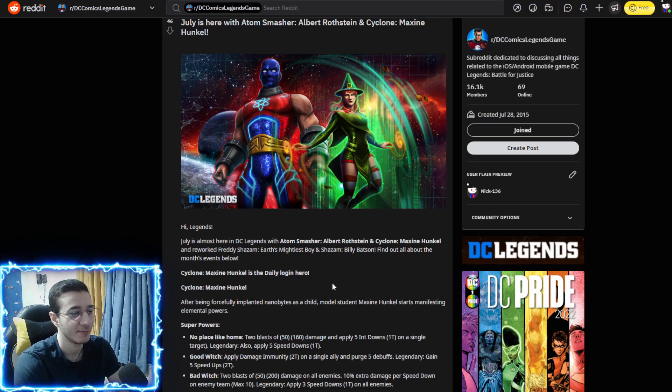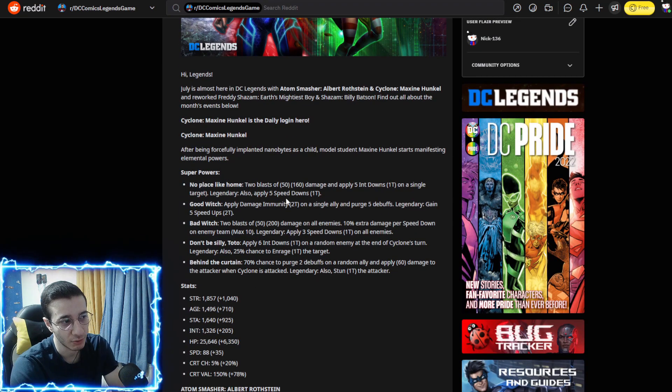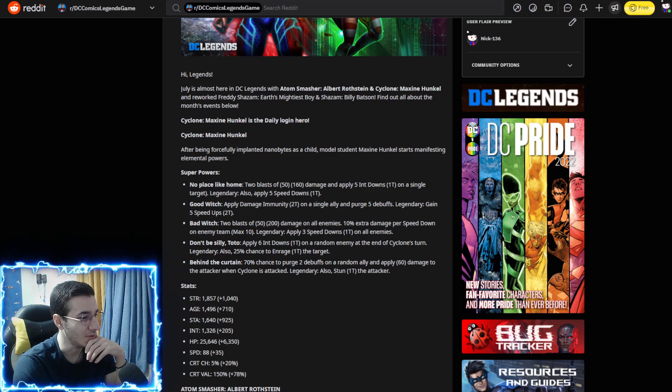Cyclone's basic does two blasts of 50 and 160 damage, then applies five intelligence downs on a single target. The legendary point applies five speed downs. Do you know how crazy this is going to be with Captain Cold? Five speed downs from a basic — you can retaliate with Captain Cold and five int downs. That's insane for Black Flash, Darkseid, Spectre, all those intelligent characters.